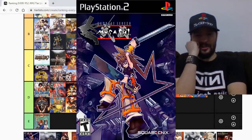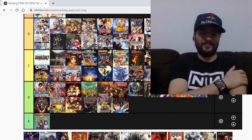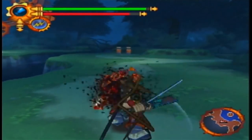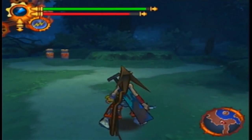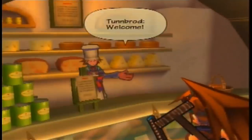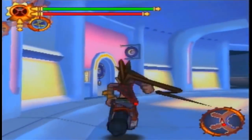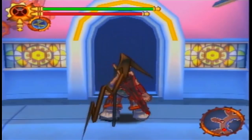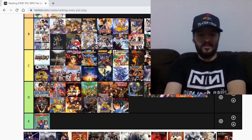Samurai Legend Musashi is the sequel to Brave Fencer Musashi, and it's not a bad game — it's actually kind of fun. But why play this game when you have all these other amazing games from C tier onward? Brave Fencer Musashi had a lot of personality and charisma; this one is just like a watered-down version of it. The story is very generic, gameplay is generic, everything is generic. It isn't bad — controls are okay, camera is okay, gameplay is fine — it's just kind of there. I'm gonna give it a D.